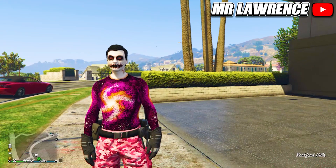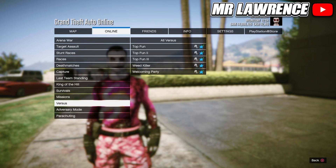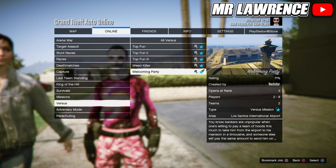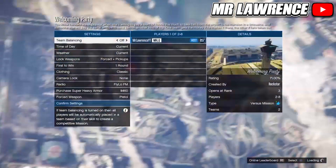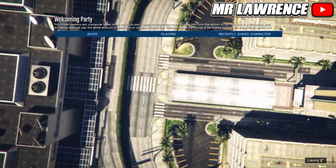Now I will show you how to get orange and purple joggers for all platforms. First open your pause menu, go to Online, Jobs, Play Job, Rockstar Created, scroll down to Versus and start the mission called Welcoming Party. Make sure the clothing is set to Themed, then invite someone and start.